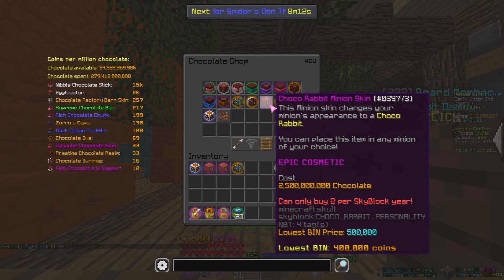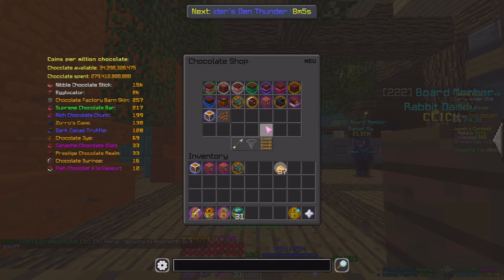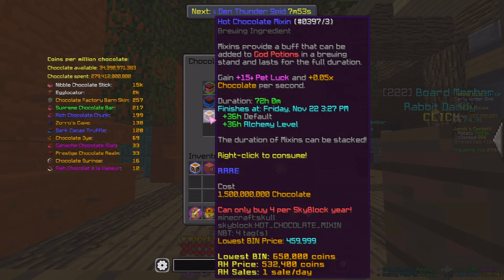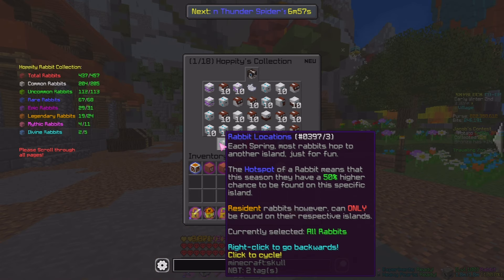They have added two new shop items, such as the Choco Rabbit Minion skin, which just changes the appearance of a minion to a chocolate rabbit - this costs 2.5 billion chocolate. We then have the Hot Chocolate Mix-in, which grants you plus 15 pet luck and a 0.05 times chocolate per second. It lasts for 72 hours and costs you 1.5 billion chocolate. The only reason it lasts 72 hours for me is just because my alchemy level is max - the default is 36 hours. I'm assuming this also increases with the parrot pet.